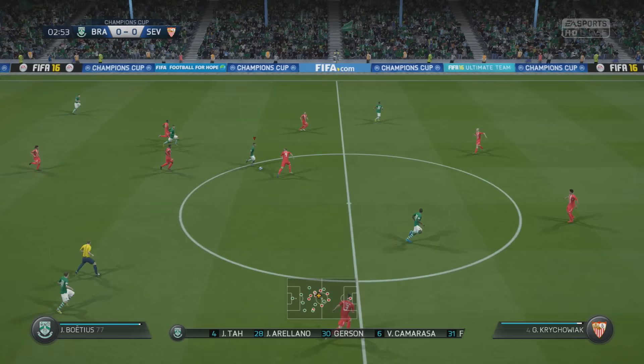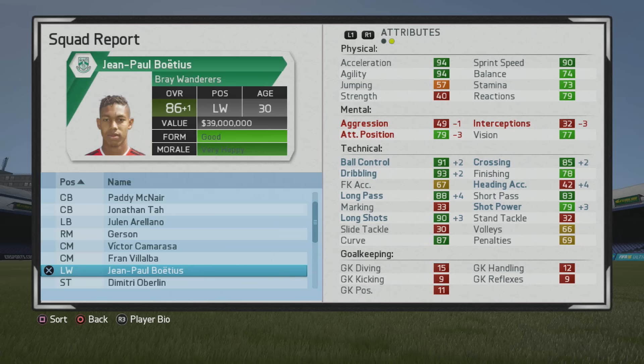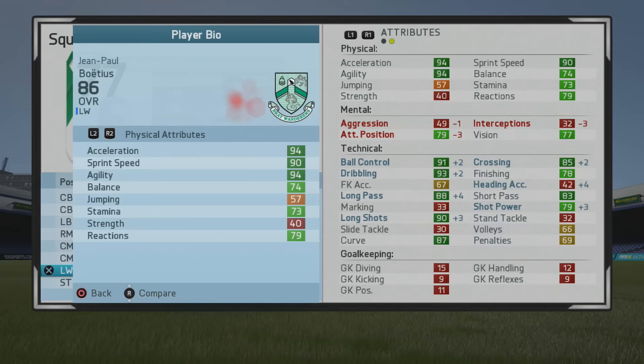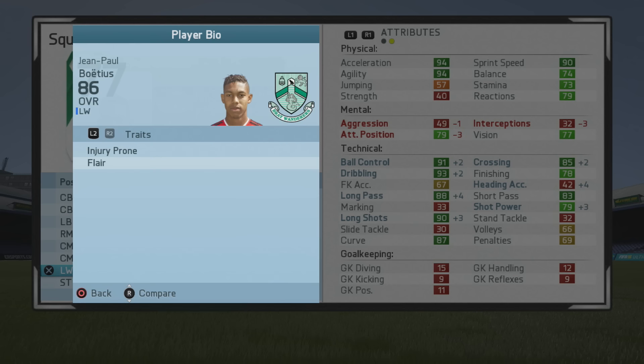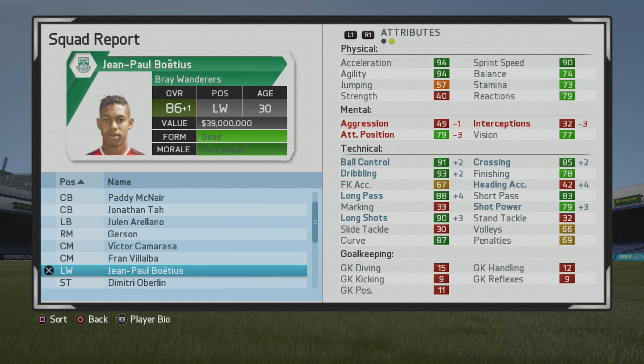Very calm and collected in front of goal in those chances. You see him running at the defense, solid work here, creates a nice little opportunity, but unfortunately the defender really closed down. At age 30, he's 86 overall. Ball control and dribbling are great, but in general he's a very good distributor. Probably I should try to take some more long shots, but it's not exactly easy to take long shots as much as it used to be. If you want, let one rip — use that long shots and curve. That's certainly a possibility with him.